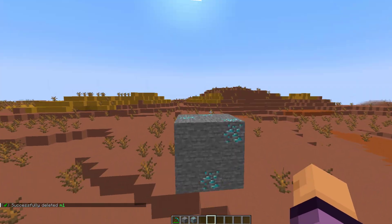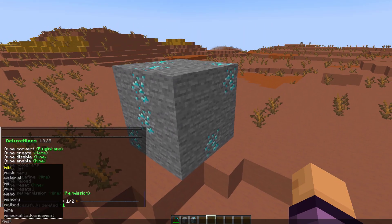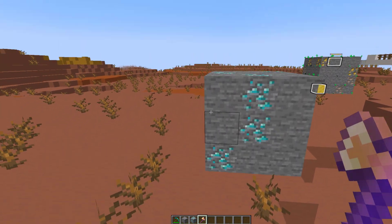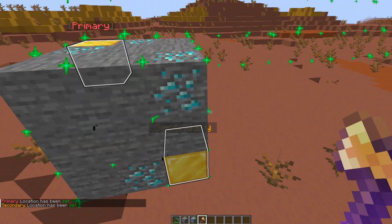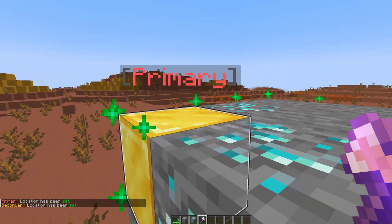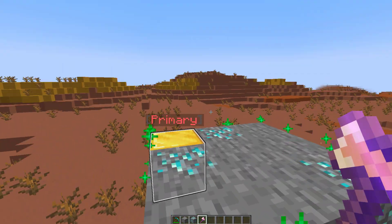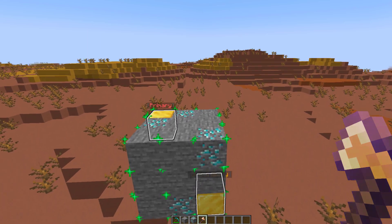So let's go ahead and create a brand new one. This is my new mine — it's quite small but we are going to work with it. First of all, if we do /mine wand that's going to give us a wand similar to the WorldEdit axe. It's a gold axe and what we can do is left click the top corner of our mine and then right click the bottom corner, forming a cuboid. Two gold blocks will form indicating the primary and secondary clicks, and there are green stars all the way around indicating the area, which is very handy.